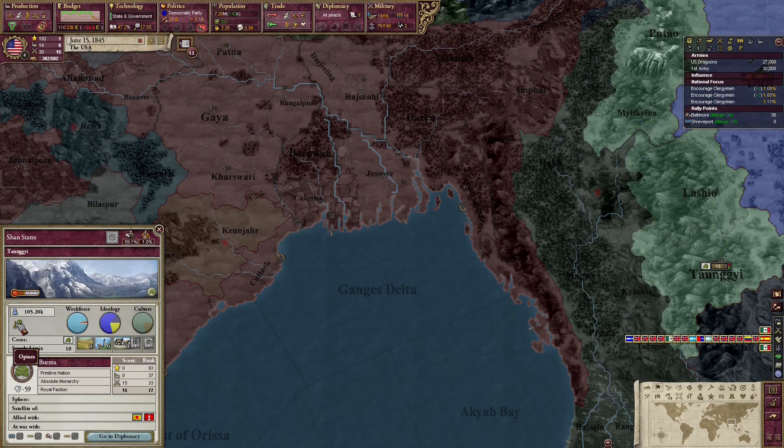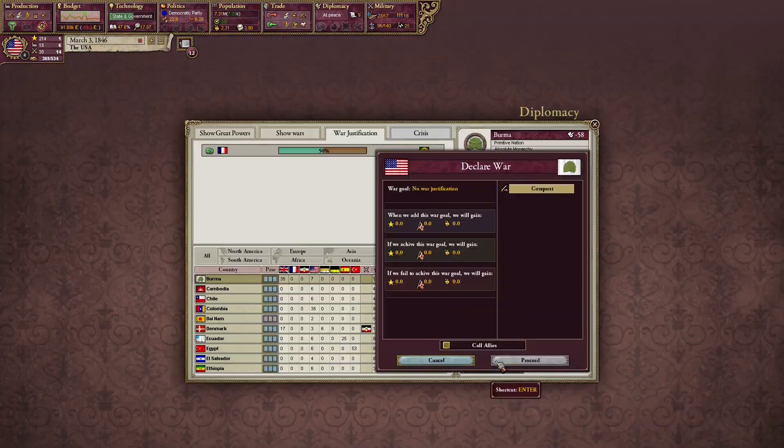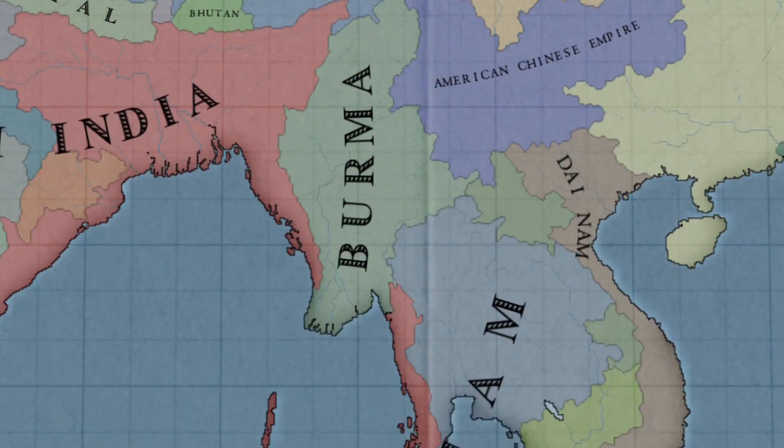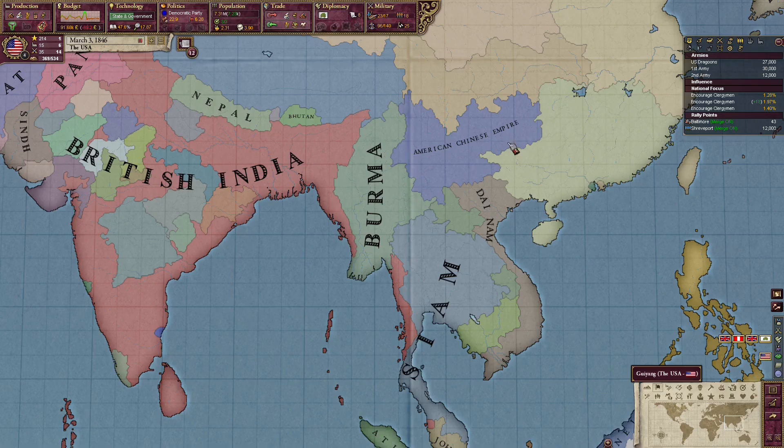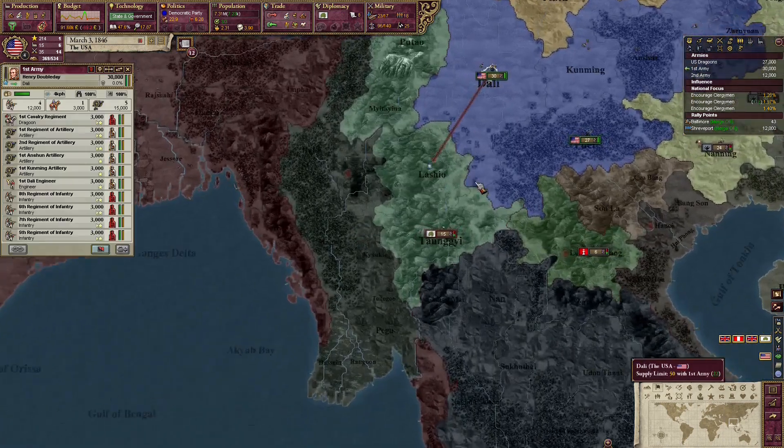I'm like the British — I'm being very smart right now. We'll annex Burma, we'll fully annex this huge country. I don't know how that works — I guess it's because they're a primitive nation. Vanilla is broken, that's why I love it.